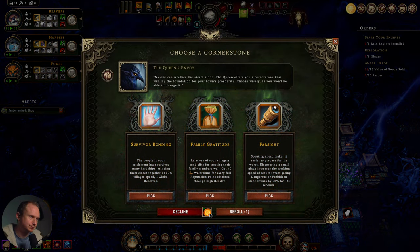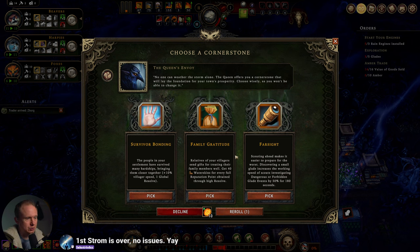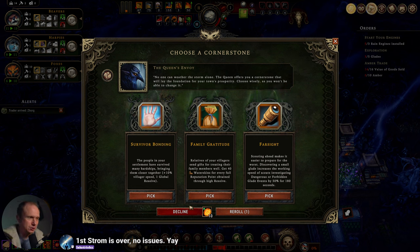Let's look at our cornerstone. It makes it easier to prepare for the worst — discovering small glades increases working speed in forbidden glades for 180 seconds. Survivor bonding: people of your settlement have survived many hardships, bringing them closer together. Plus 10% villager speed, plus one global resolve. Survivor bonding is probably the way to go. We're not really doing either of the other options, so survivor bonding is the play.